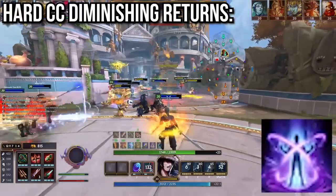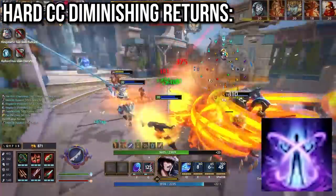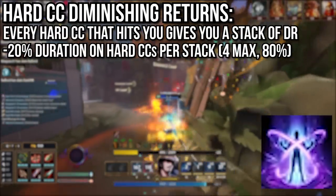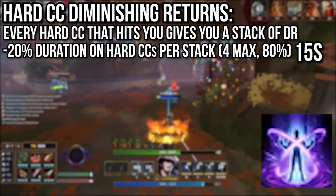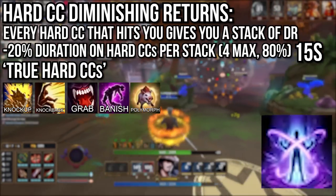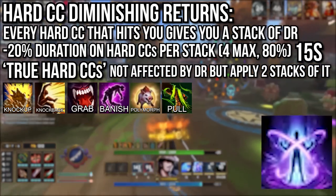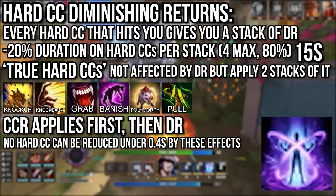Let's quickly discuss hard CC DR, which fairly recently became a visible mechanic to players. Basically, every hard CC that hits you applies a DR stack. Each stack reduces future hard CC durations by 20%, with a max of 4 stacks or 80% reduction. Stacks last 15 seconds and refresh in duration when another is applied. This DR only affects hard CCs, not soft CCs like slows. There is also a specific category called true hard CCs, which consists of knockups, knockbacks, grabs, banishes, polymorphs, and pulls. These CCs aren't reduced by DR but do apply 2 stacks instead of 1. Abilities with multiple hard CCs within them will apply DR stacks for each one. DR stacks with crowd control reduction but CCR applies first; however, no hard CC can ever be reduced under 0.4 seconds by either of these effects.